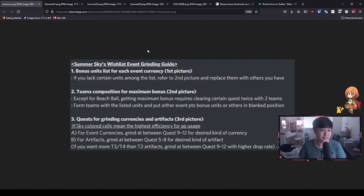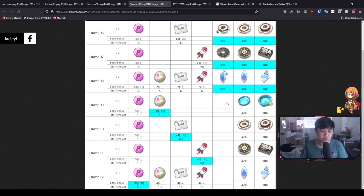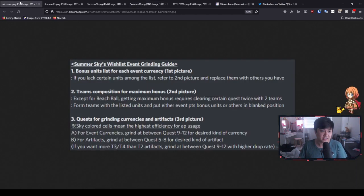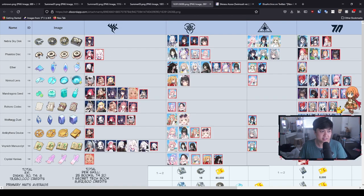Moving on to the third image — sky-colored cells indicate the highest efficiency for AP usage. For event currencies, grind between quests 9 to 12 for the desired currency type; those are highlighted in sky color. For artifacts, grind between quests 5 and 8, which correspond to the first four rows of the artifact table. Quests 9, 10, 11, and 12 are the highest efficiencies for each of the event currencies.